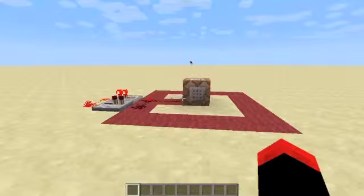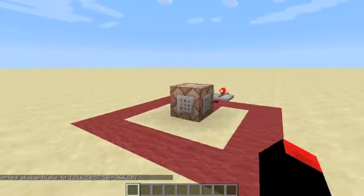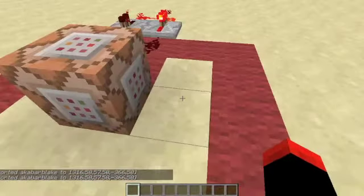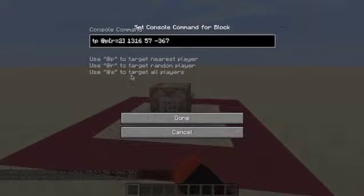With this command, when I walk into the thread it will teleport me back. So this works — let's say I'm flying, it will teleport me back until that circuit breaks someday. The reason why is because it will teleport the closest player, and the radius equals two. So that's a little secret to it — 13, 16 are the coordinates.